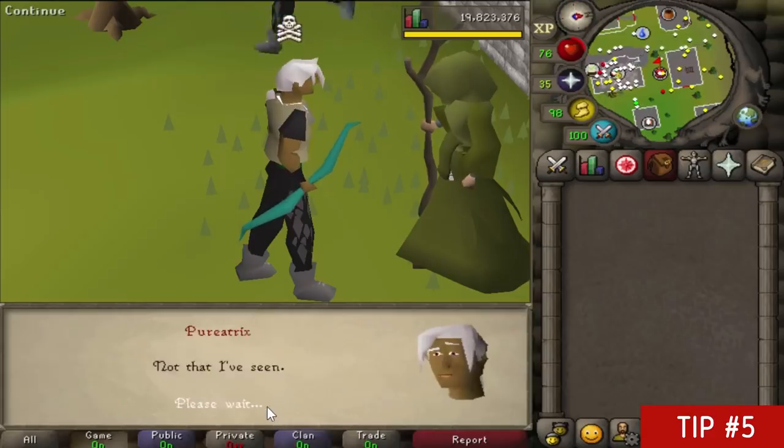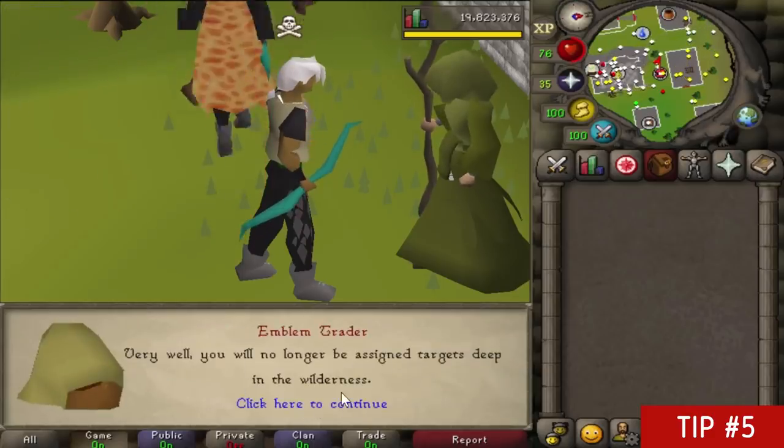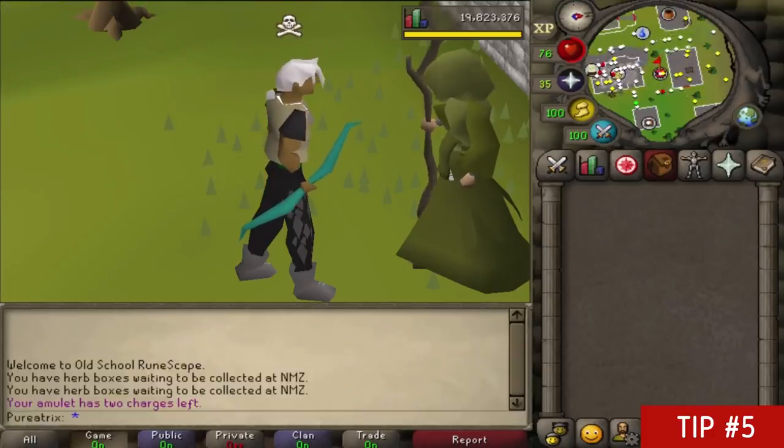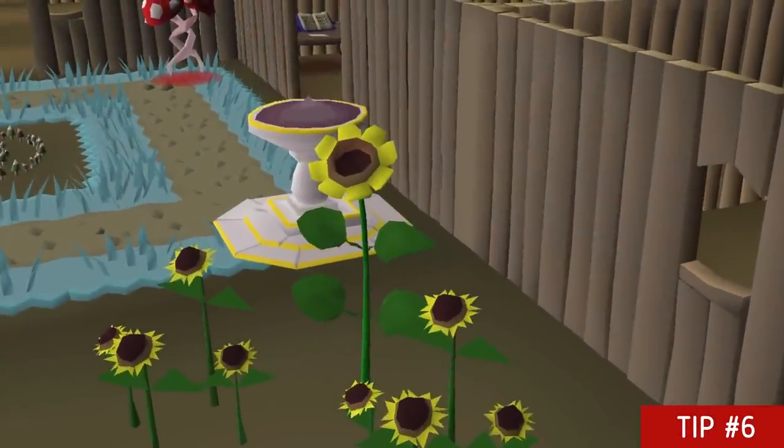While on the topic of Bounty Hunter, by speaking to the emblem trader in Edgeville you can set it so you only get targets that are under level 10 wilderness. A lot of the time you'll see that you get targets way deep in the wildy, so this small update that came a few months ago really helps.